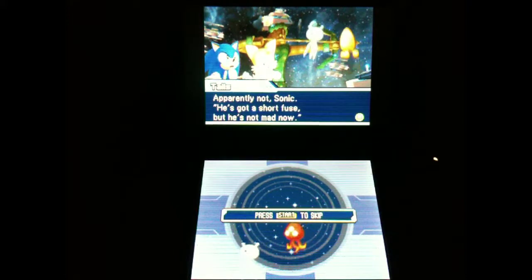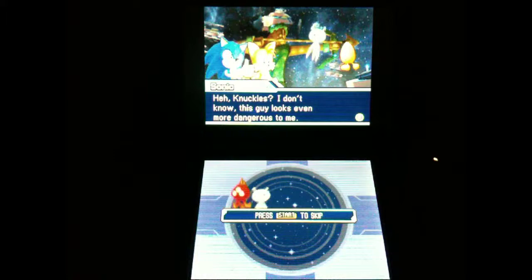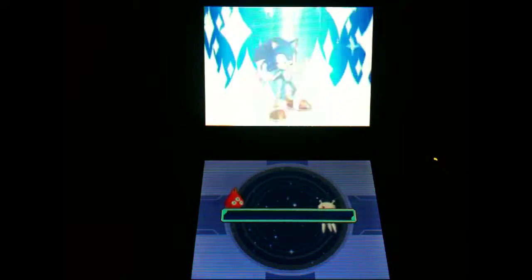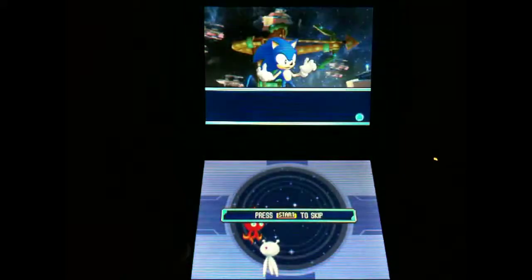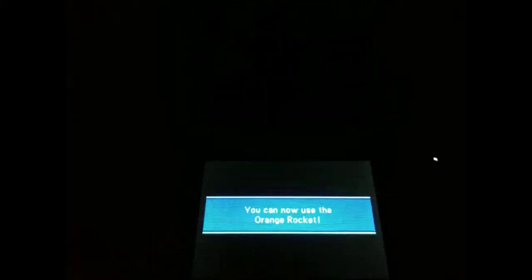I forgot to mention - as you collect Wisps, they appear at the bottom of your touchscreen in some sort of capsule thing. I can show you which ones you've mastered. Now we've got our new ability, which is basically the Rocket Wisp. We don't need to see the tutorial because we already know how it works. Let's move on to Act 1.